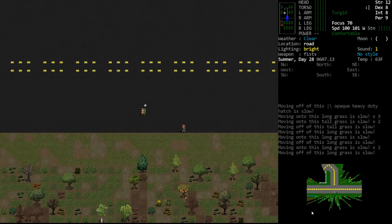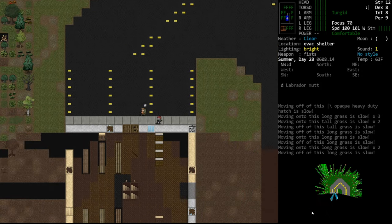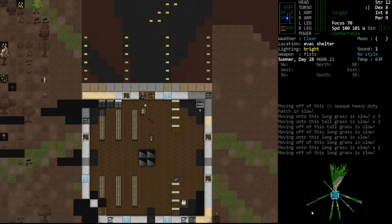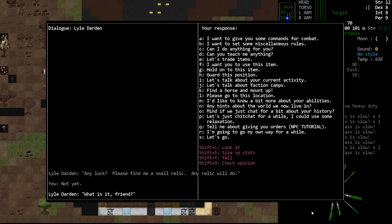Hopefully he stays with us this whole way and you'll see the fully generated shelter. It's the broken down one. Can this be used as a shelter? Not yet, Lyle. Let's talk about faction camps.